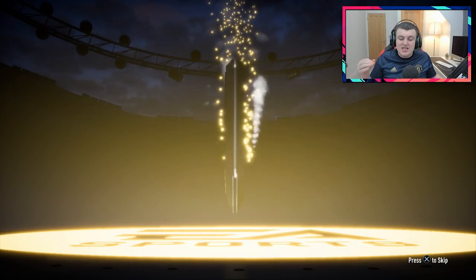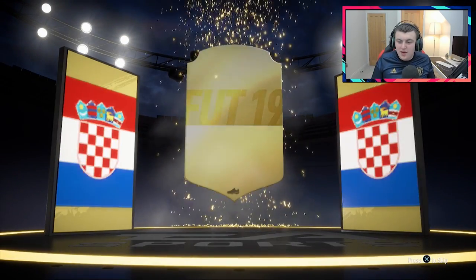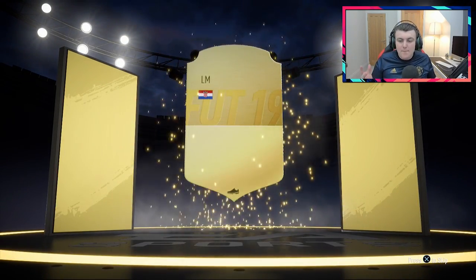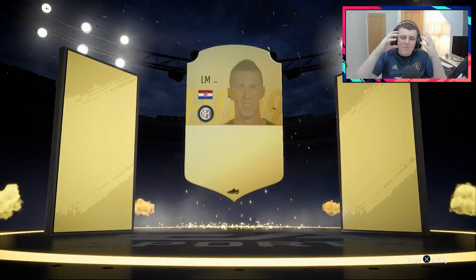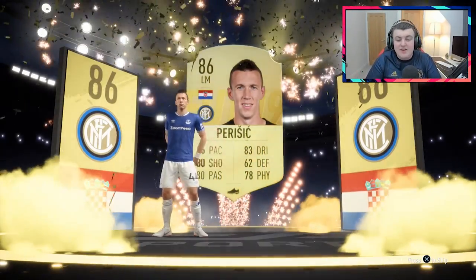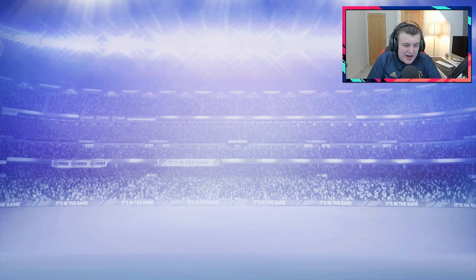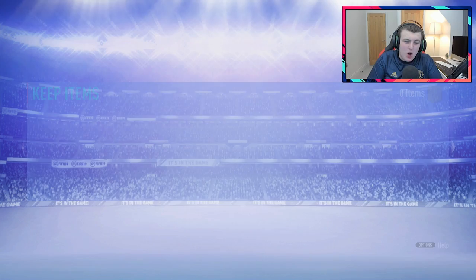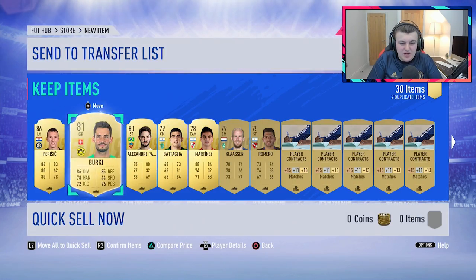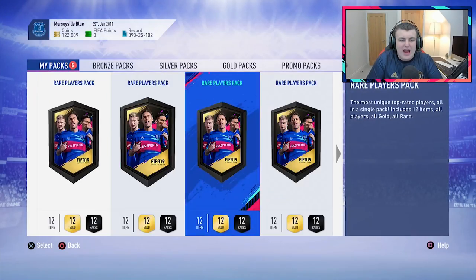Oh my god, it's a walkout! Simon's account is so rigged — why is his account so rigged? This is stupid. Croatian left mid — Perisic. Why couldn't that have been my account? This happens every week. I'm very happy for Simon, but this happens every single week. He just always gets the walkout and I get absolutely nothing. And that's from just the 35k pack — we've got four 50k packs there as well to open.